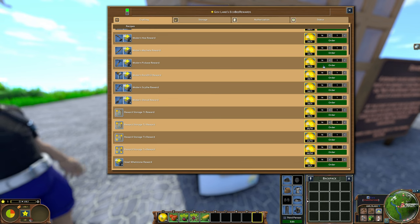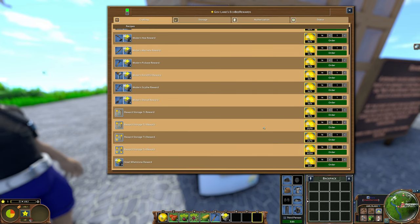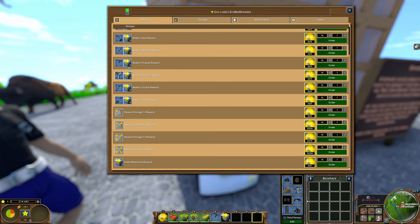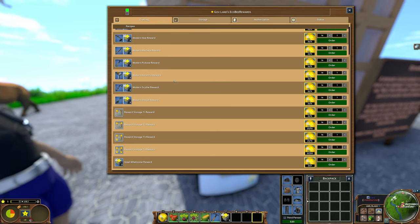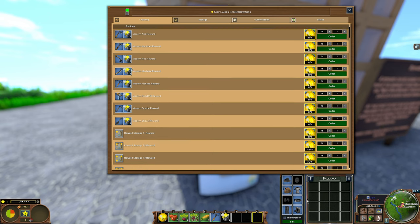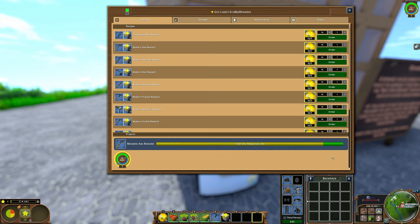We definitely need the pickaxe. We got automatically two redstones as well — that's lovely, I like it. I don't think I will take any trails because I will go blind. And we definitely should take the axe because it's always good to have.